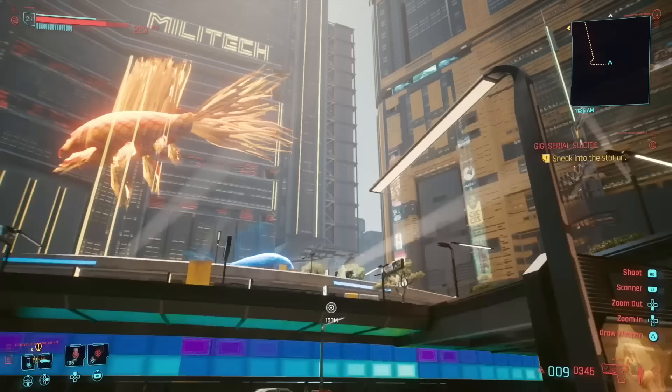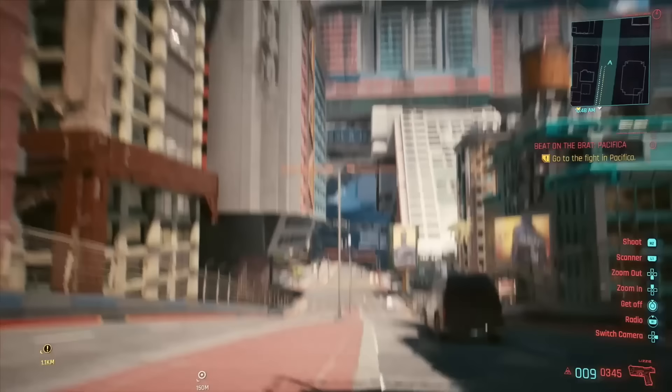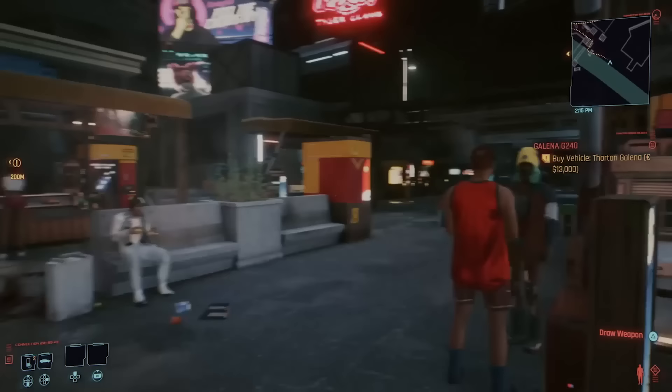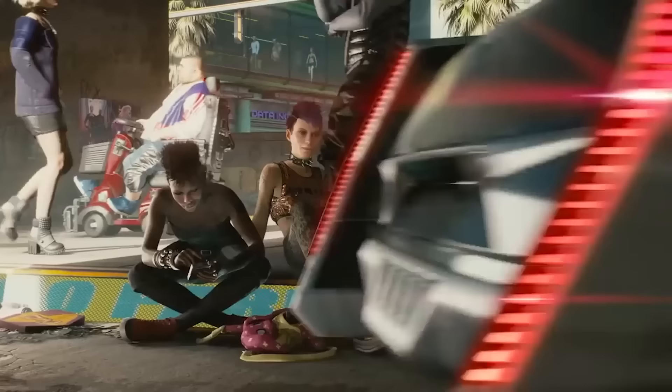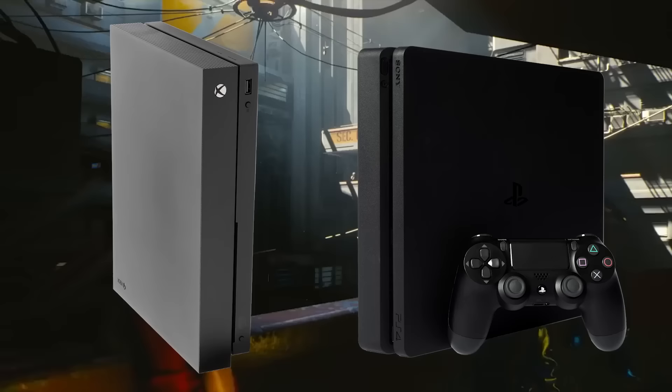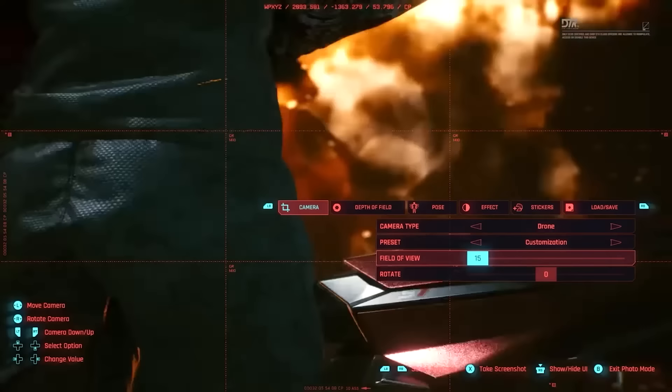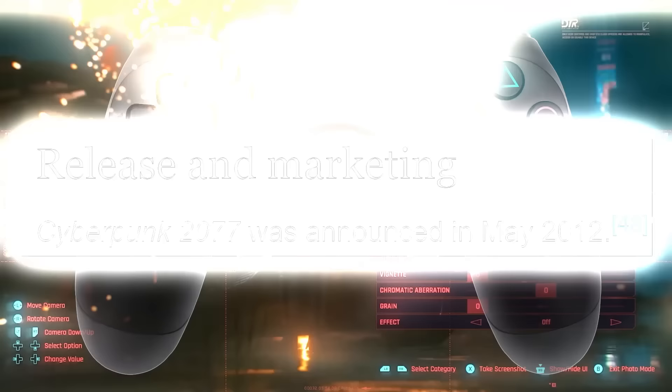Starting off at number five, it's Cyberpunk 2077 on PS4 and Xbox One. Depending on what you're playing it on, Cyberpunk 2077 can be this absolutely stunning game or a blurry, boxy mess. On the original PS4 and Xbox One, this game looks bad — it can be really rough, and it is not demonstrated at all in the trailer. One of the biggest problems was how it was sold as a game for the previous generation, and most players assumed it would look fine on their old consoles, but that ended up being very wrong.